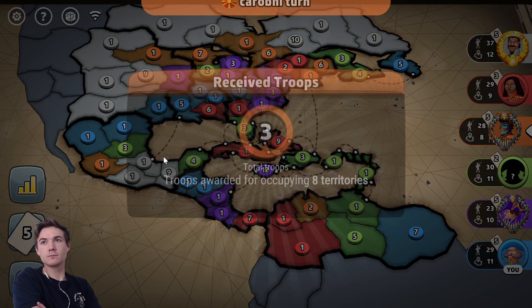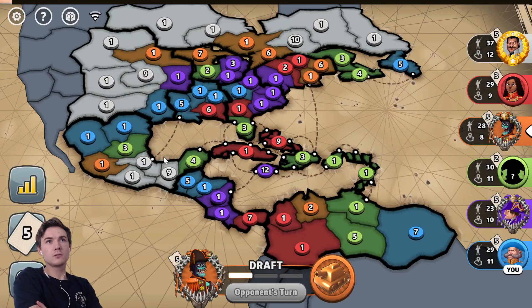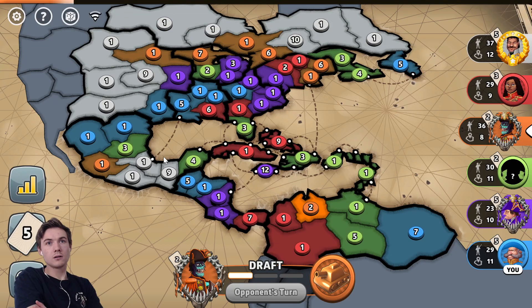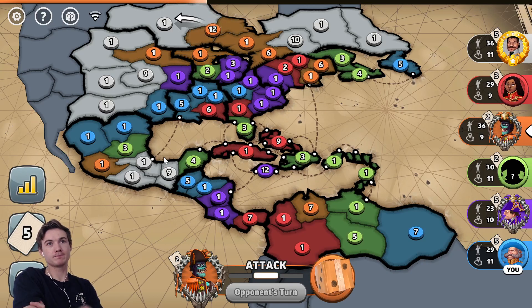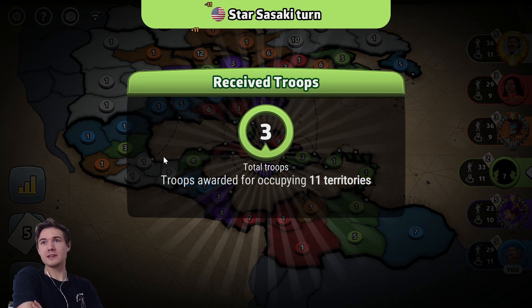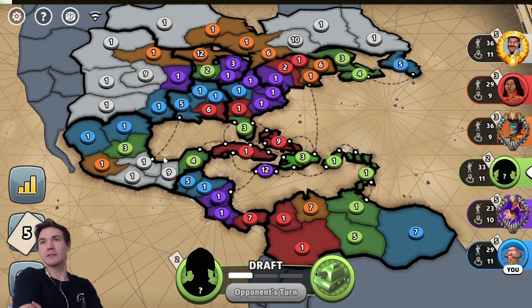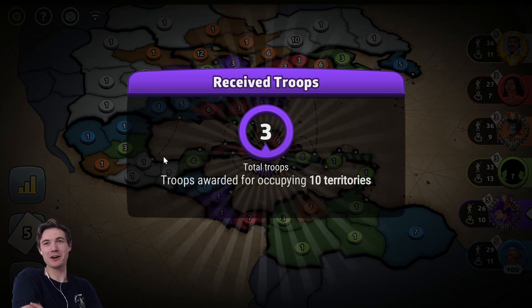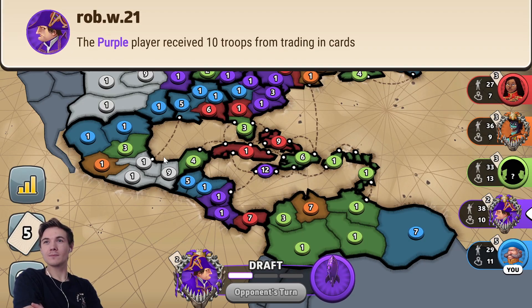Being in four spots and going to have a guaranteed set on three is a really strong advantage. The green and red players are definitely the weakest, and I've got good lines on them. My chief competition in this game is white, but white is not going to be able to get me in South America because they don't have a South America position. It's almost never worth it to eliminate a player on the first card set — the cards aren't worth very much yet and players are usually still pretty strong.